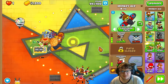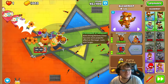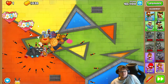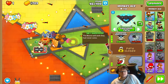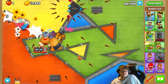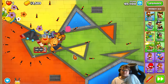Next upgrade will be operation dark storm. So here we go. Next will be stronger stimulant. There we go. So now is actually time to wait. Next upgrade now will be the monkey ace at 44,000.